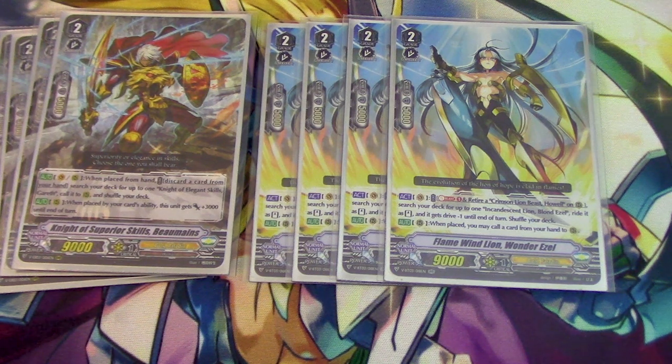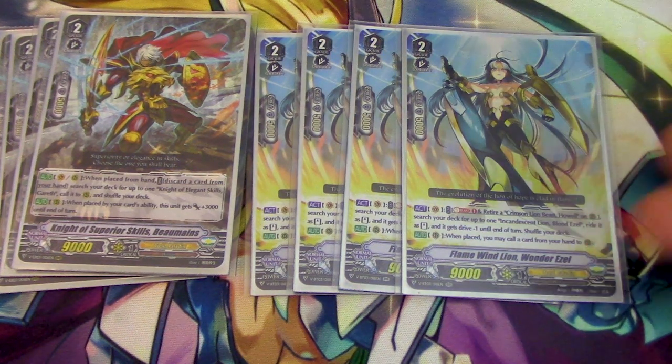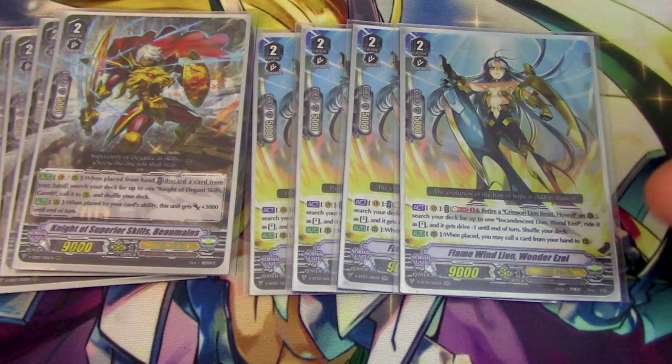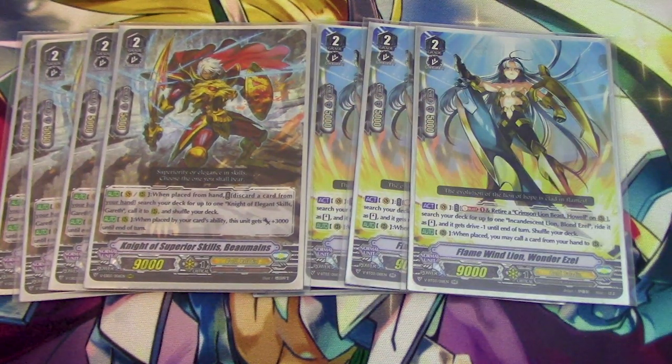Wonderezel's skill is: Soul Blast One, Vanguard Circle — soul blast and retire a Howl on rear, then search your deck for Blonde Ezel, ride it as stand, and it gets drive minus one. The other skill is when it's placed on rear, you can call a card from your hand. So during the battle phase you get multi-attacks with this, and then this also helps you superior ride into Blonde Ezel if you have Raven in hand. Getting those key pieces to do the superior ride as much as possible.